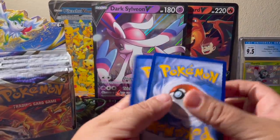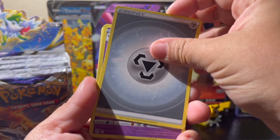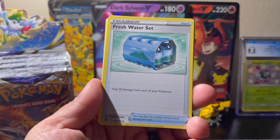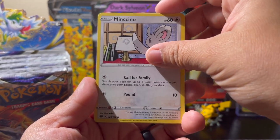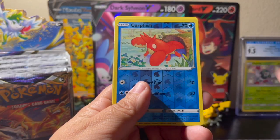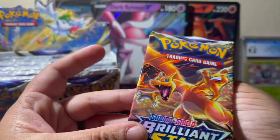How's everybody doing today? Hoping to find anything good. Let me know in the comments below. So first pack: we've got Steel Staryu, Fresh Water Set, Sigilyph, Chimecho, Chimchar, Minccino, Beldum, Snorunt, Corphish reverse, and a Muk non-hollow rare.